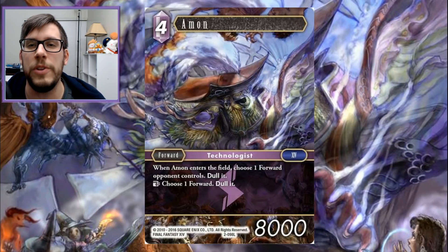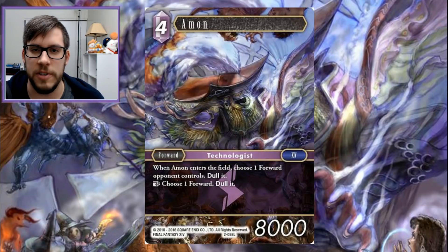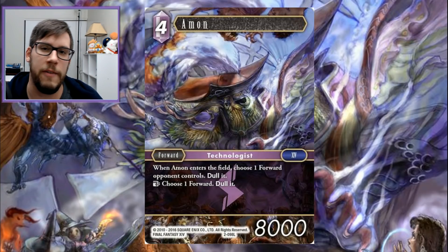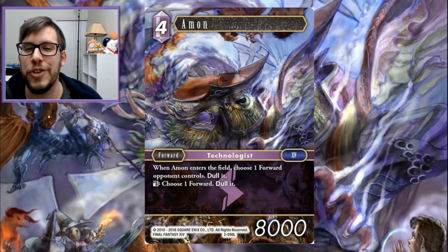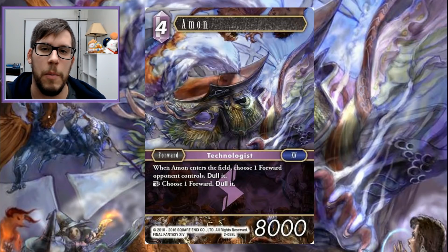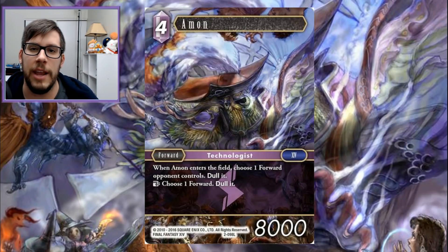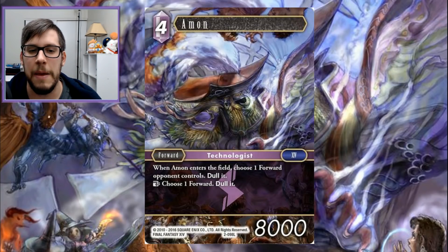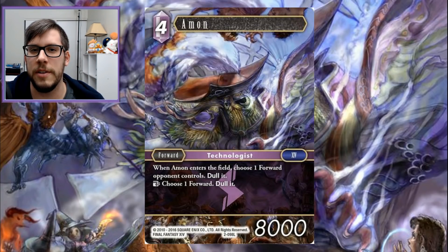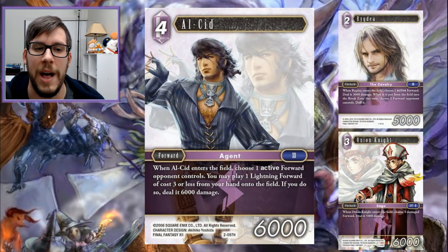There have been countless games where I've been able to play him, give it haste, either swing for another point of damage or just dull something and get that last point of damage we need — especially if they have a Prishe or some other problematic board. He's just a good, efficient, clean body for what he does. It's not the flashiest effect, but Amand was worth mentioning for that simple fact. He hasn't been seeing a lot of play lately, but if Shiva, at a lower cost, is considered one of the best ice cards for dulling two forwards, I definitely think Amand — yes, he takes a little more work — is worth mentioning as well.